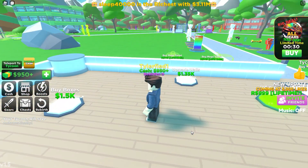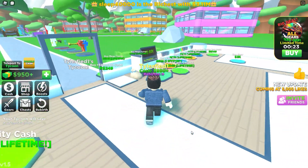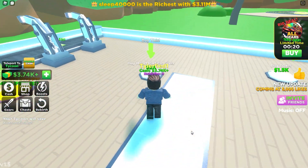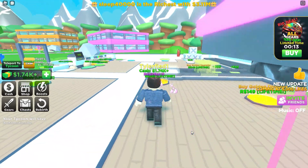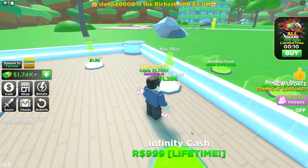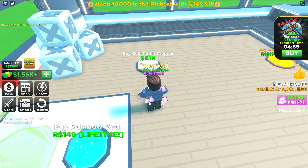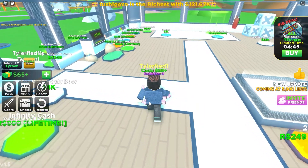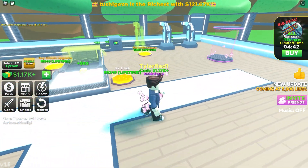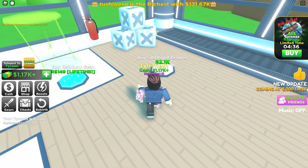The next thing we need to look at is probably the heart particle giver. Let's go ahead and buy that and see what it does. That's really cool. I need to get the walls up too. There's a lifetime buy gold option and a poppet dropper — what is that? I'm going to go ahead and buy this. More boxes — kind of a waste. I need to upgrade this somehow. I guess I'll save up for the poppet dropper.